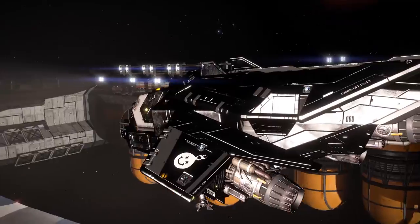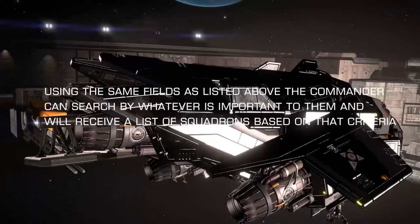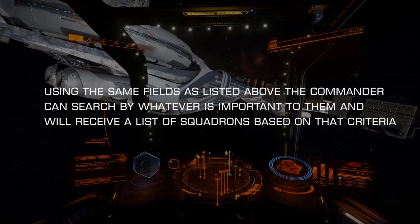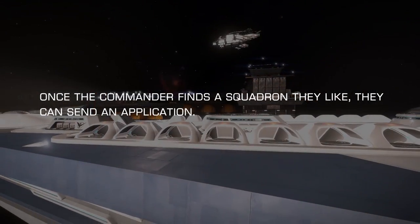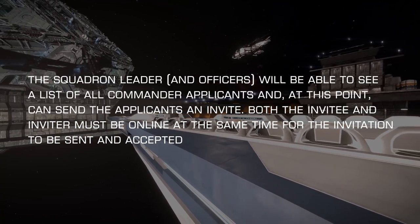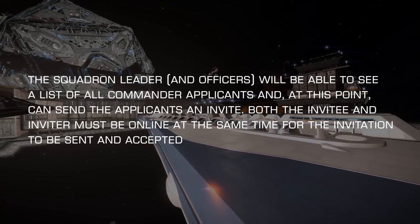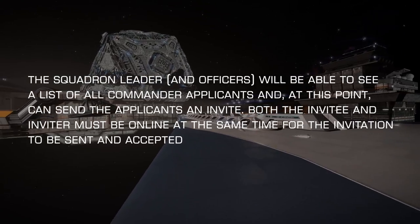Frontier then went into what they're planning for finding and joining Squadrons. Using the same fields as listed above, the commander can search by whatever is important to them and will receive a list of Squadrons based on that criteria. Once the commander finds the Squadron they like, they can send an application. The Squadron Leader and Officers will be able to see a list of all commander applicants and, at that point, can send the applicants an invite. Both the invitee and the inviter must be online at the same time for the invitation to be sent and accepted.